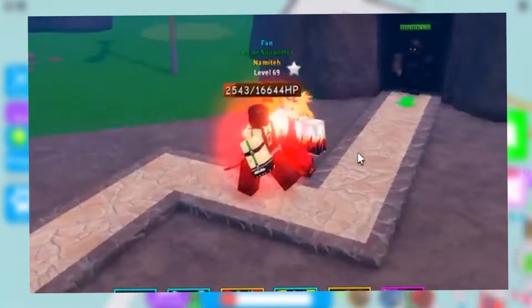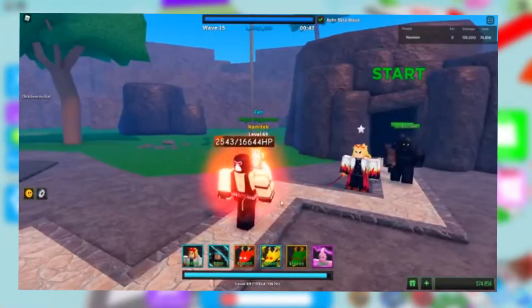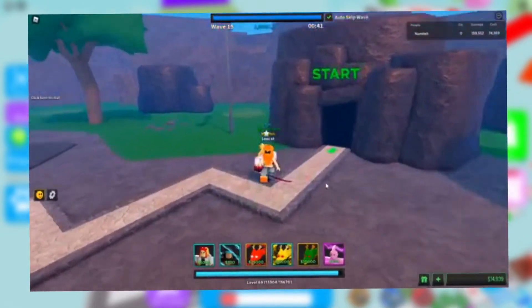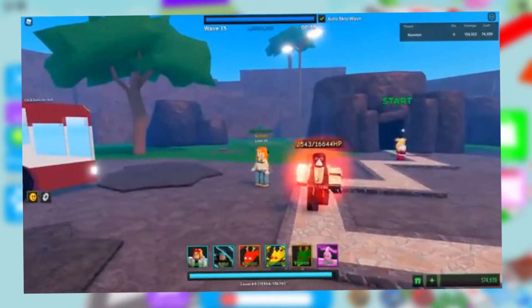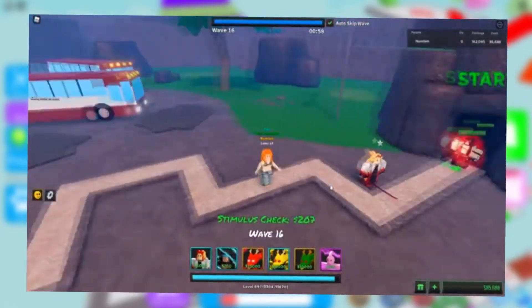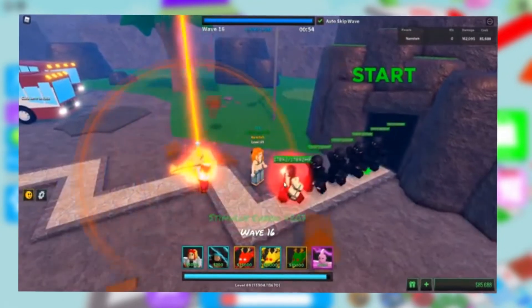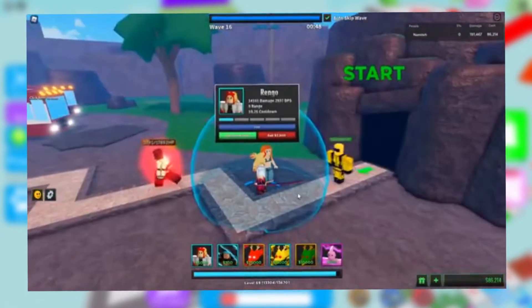This game can be a bit difficult for the newbies. This is where the codes come in. These codes are released by the developers every month or on special events and occasions like holidays or when the game passes a milestone. You can get tons of free stuff and in-game currency from these codes that will let you enjoy the game more. These codes are often released on Twitter or the game's official Discord.